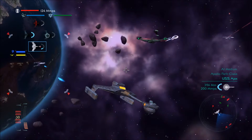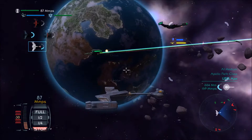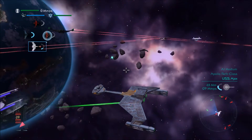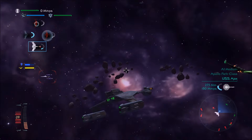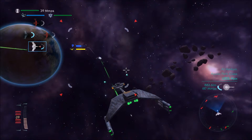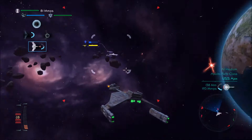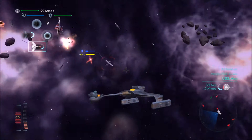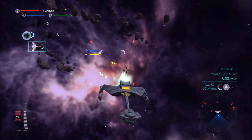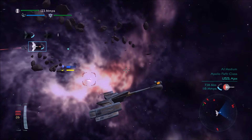I'm actually going to use my Katinka over here, because I love the Katinka. It's my favorite type of ship — any Katinka, Romulan or Klingon, I love it. Our ship is taking significant damage. Our destruction is imminent. All right, we have their Excelsior-class. We have two respawns, so we've lost only two ships.